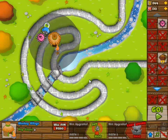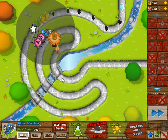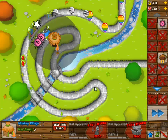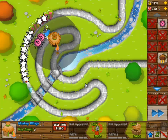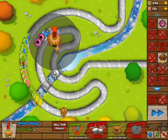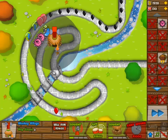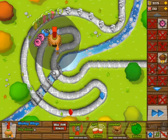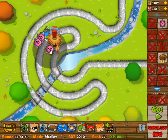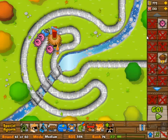So I should have set the targeting to strong, but I think it's still set to first — yeah, it is. Getting a little easier playthrough now because you want to set that to strong as soon as possible. We're going to use the glue monkey on every balloon except for the MOABs, and then the tech towers will pick off whatever is left, including the MOAB. Yeah, that's the general strategy.